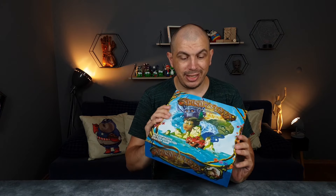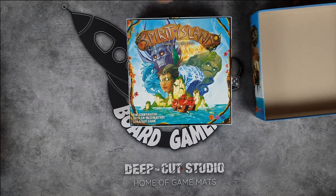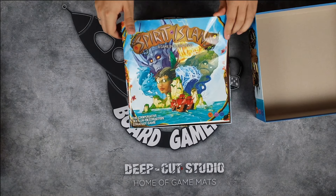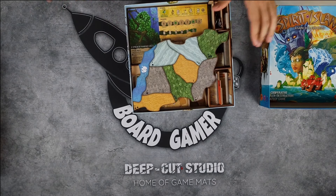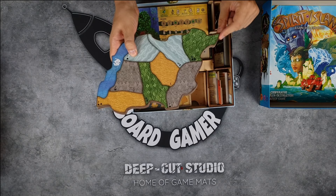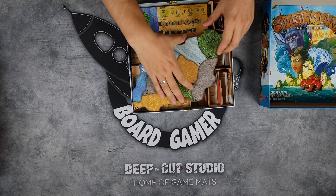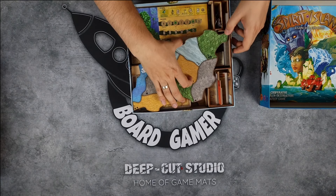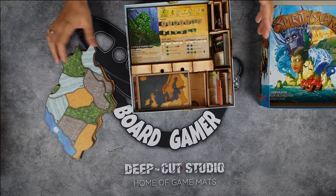Let me show you how they organized Spirit Island, and then you can judge it for yourself. First of all, the map goes here — once you learn that this little pointy thing goes in this section and this one goes over here, it fits really snugly inside and keeps everything in place, which is super awesome.